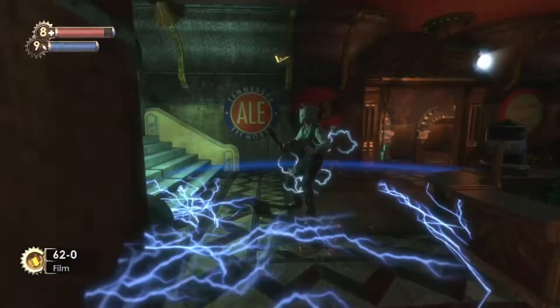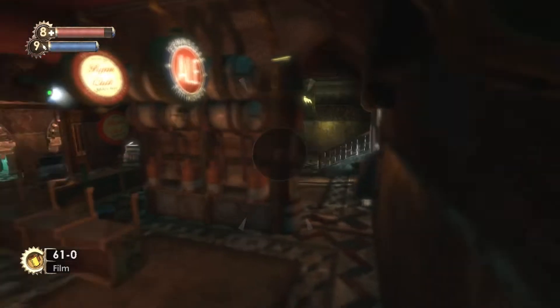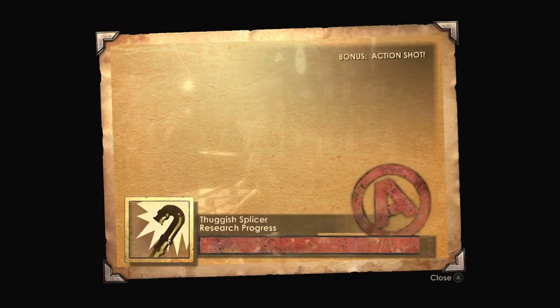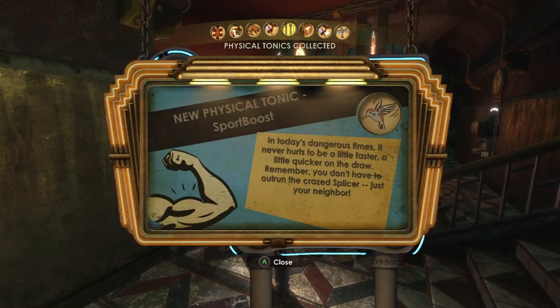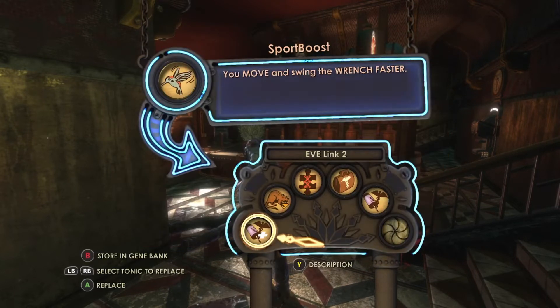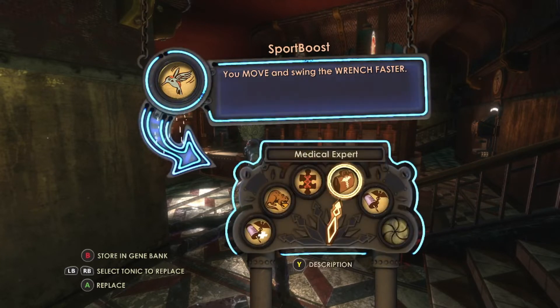Oh whoa, where'd I get hit from? Come on — it's right there. There's someone else. I will whack you. Wait, I need your picture too. There we go. What do I get now? Oh, I get a new tonic — sport boost. 'Today's dangerous times. It never hurts to be a little faster, a little quicker on the draw. Remember, you don't have to outrun the Kray Splicer — just your neighbor.' Oh, that's true. You move and swing the wrench faster. I don't — that's not really worth anything I have, so I'll just store that.